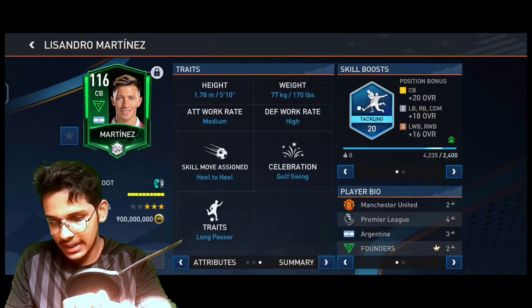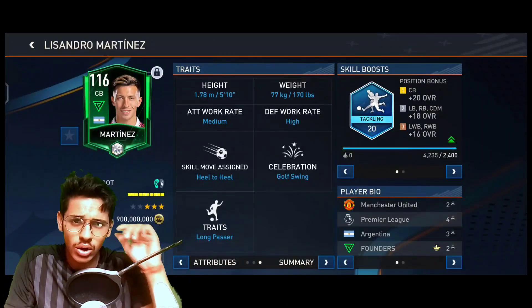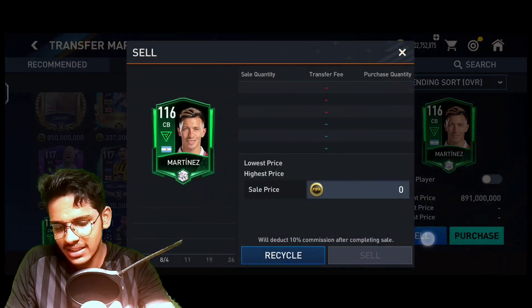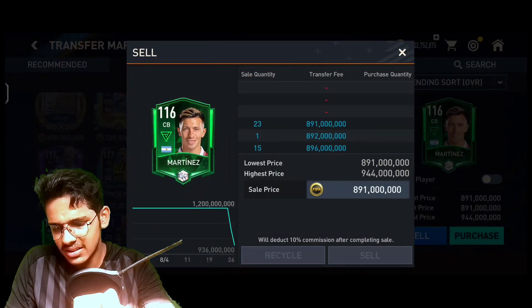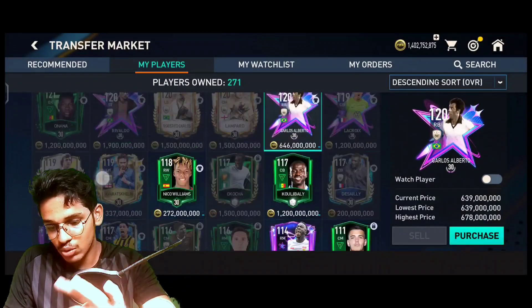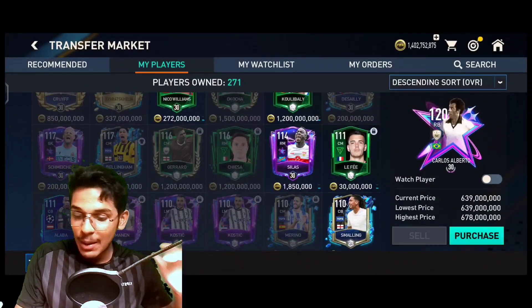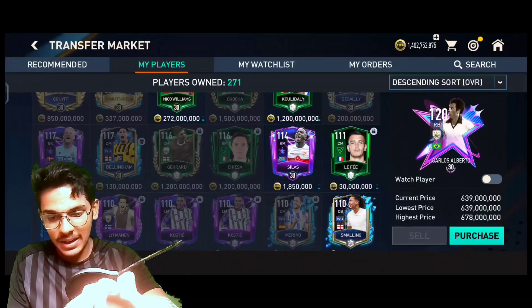Martinez's stats are also very good guys, but what's his height — it's 5'10. So no, I would not like to use this card. I think I can sell him at the next refresh. Oh my god, he's at his lowest price, but he would be sold easily — I just have to wait. I have gotten three Pioneer cards and that is just amazing. I never expected I could pack this Pioneer.